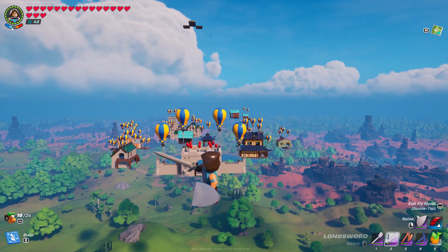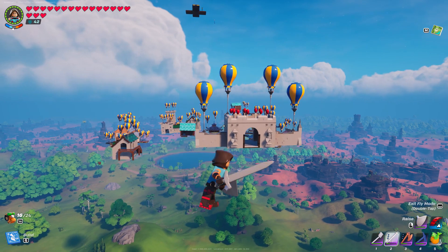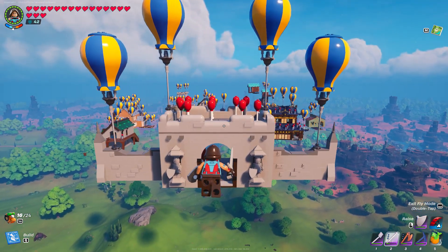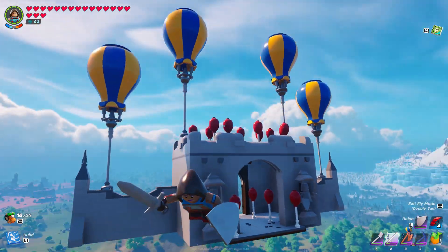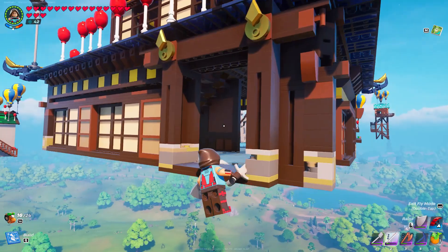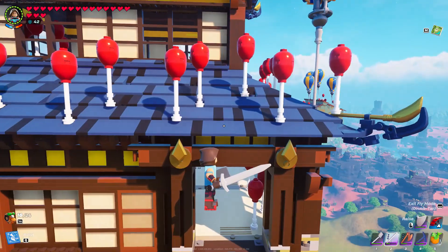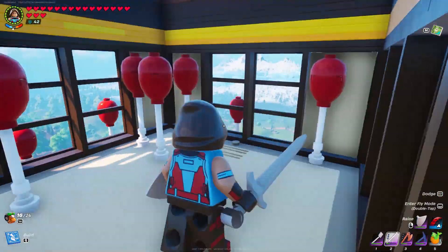I built this giant floating town. This is the entrance right here — a nice little entrance, like a temple. Oh my god, I'm almost falling. It has a bunch of balloons, and a lot of these buildings needed balloons in them or else they would not float as high.